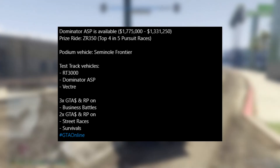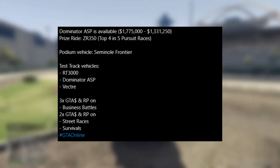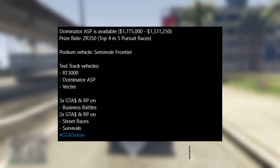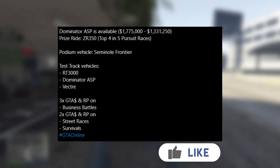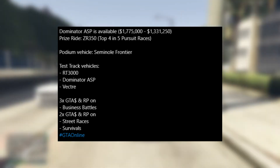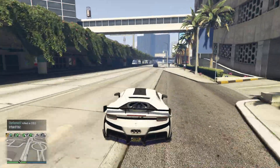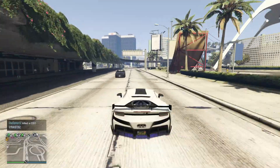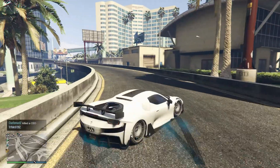Next, we have triple money and RP on business battles. If you guys like doing business battles in normal sessions, this is a great opportunity to actually increase your stock. We also have double money and RP on street races and survivals. I will definitely be playing some survivals — I do like survivals a lot, and if you complete one, you'd normally get around 30k, so because it's double money and RP, we'll be getting around 60k for that. It's quite fun anyway, so definitely something to look out for.